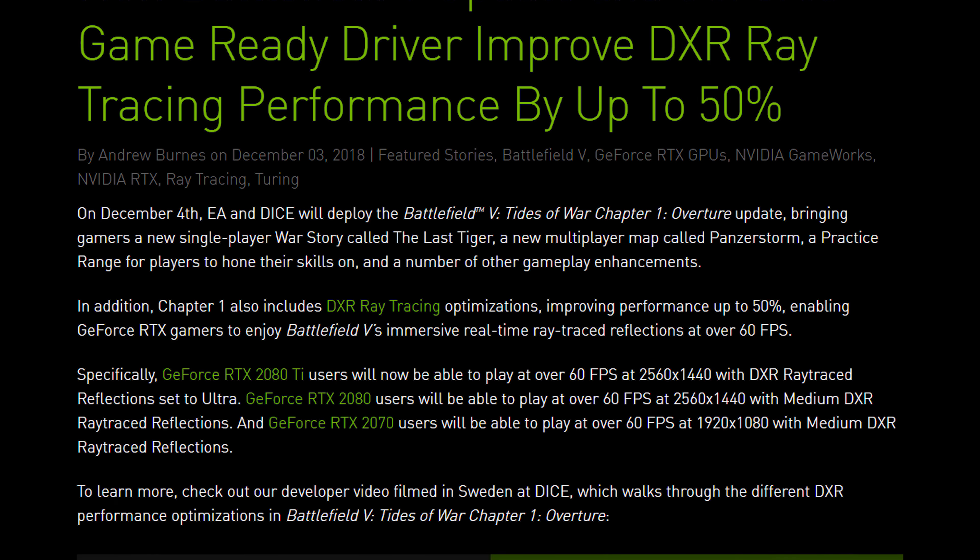The big question is how did EA, DICE, and Nvidia improve ray tracing performance, and specifically, did they downgrade visual quality to achieve this? Nvidia has a video on their YouTube channel that explains some of the changes. Some of the biggest include optimising variable rate ray tracing, adjusting the denoiser, and fixing ray traced foliage.